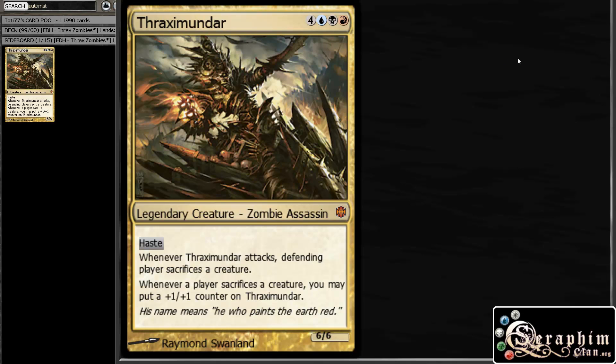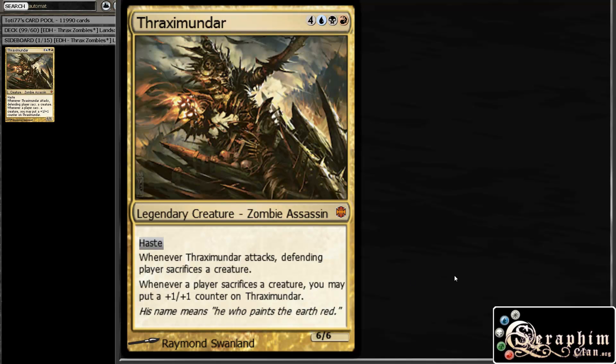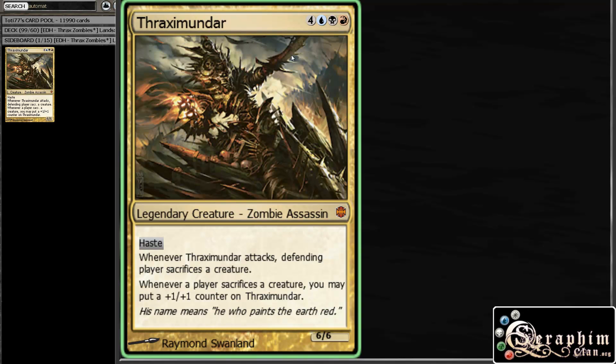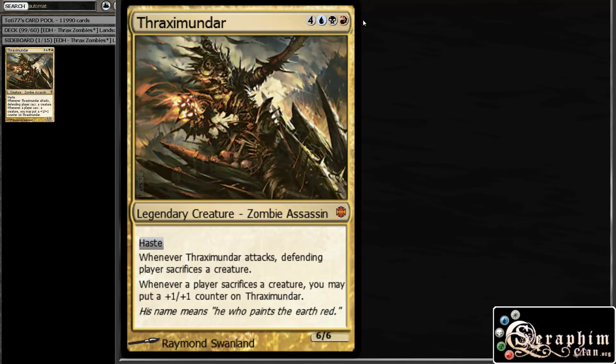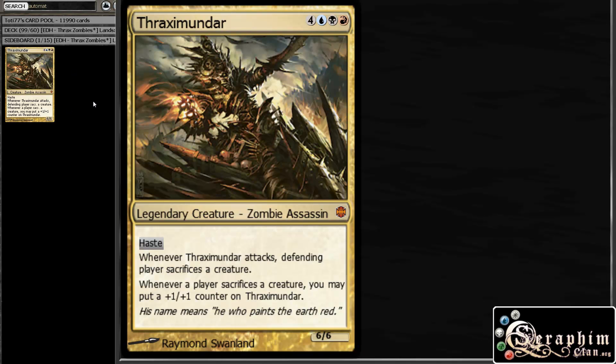I was basically between Thraximundar and Grim Grim — those were my two commander options. I started actually off with Grim Grim and he was okay, but I found that Thraximundar's effect allowed me to interact better with my opponents, because this is just an edict, and sometimes you just need that as removal. Grim Grim does have some combos with some cards in our deck, but overall Thraximundar gives us a bit more options, and it opens us to red, which gives us a couple more zombie options. Enough of this — let me just show you what the deck looks like.